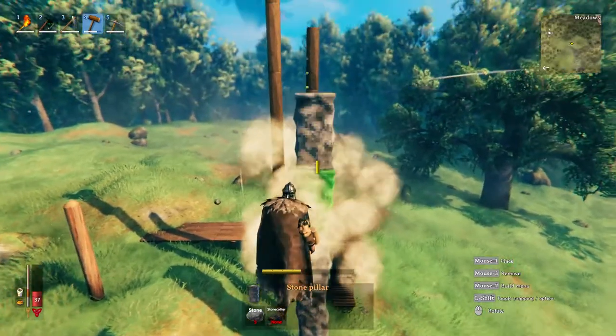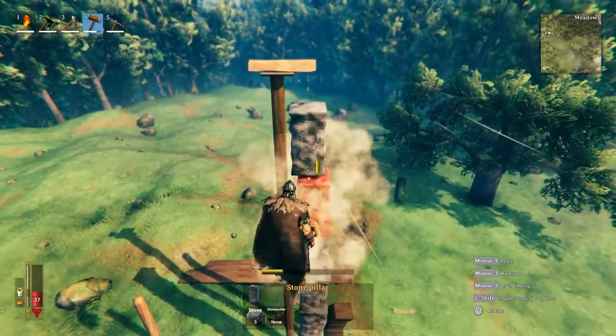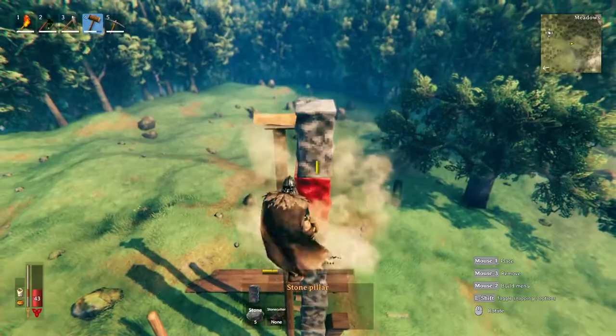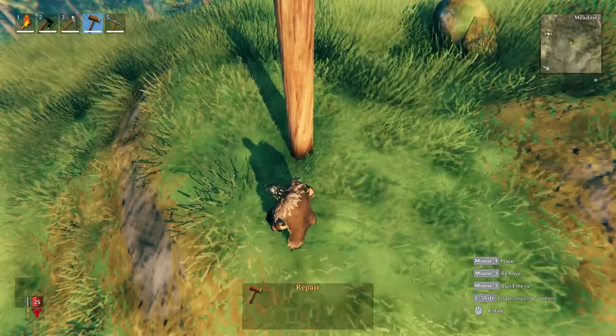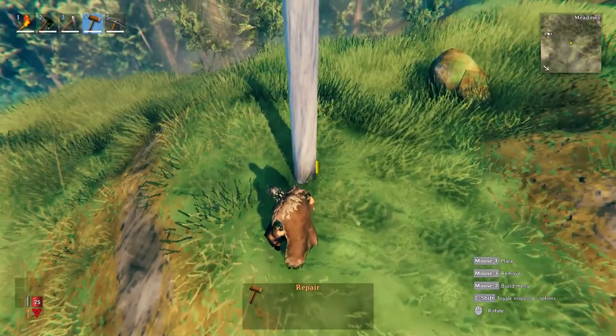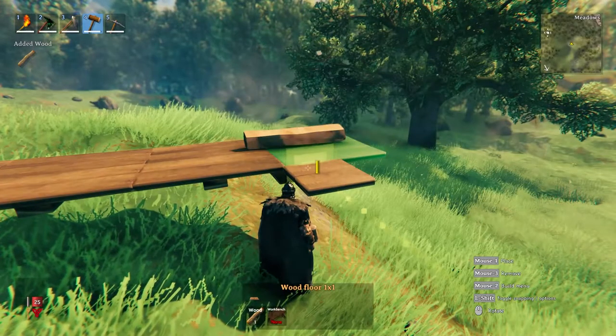One small example right off the bat is the idea of placing a support pole into the ground to support your roof. The amount of support an item has is based off of a number of calculations, one of which is how close it's connected to the terrain. Placing a support pole into the floor instead of into the terrain will make it weaker structurally.